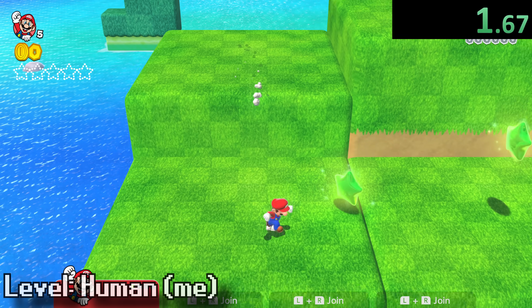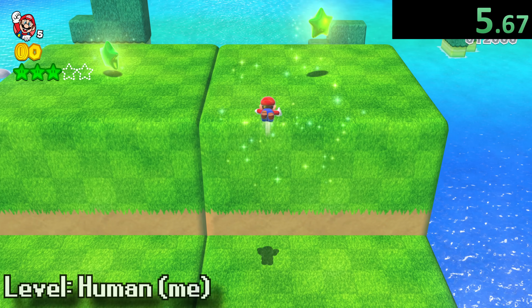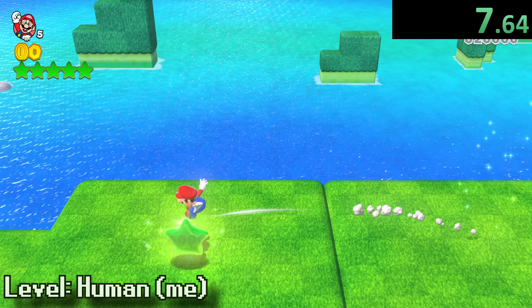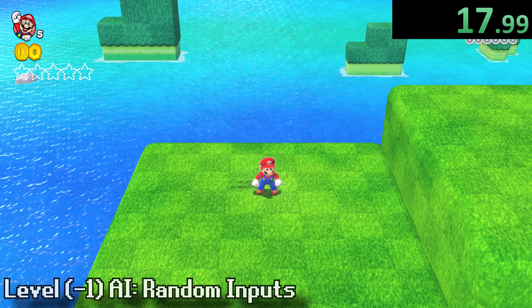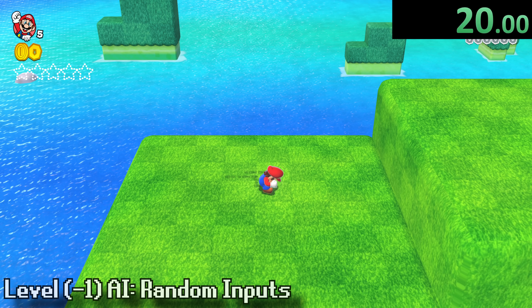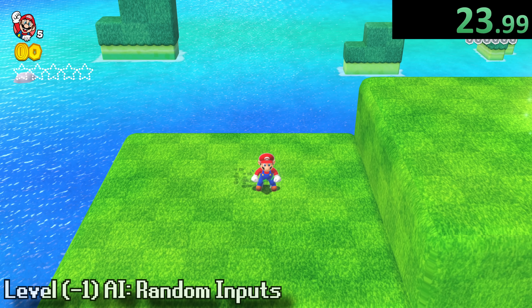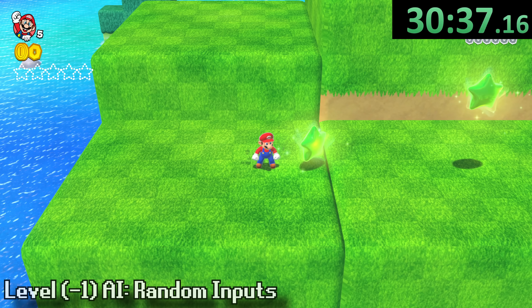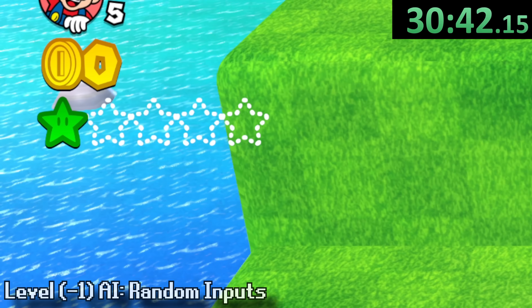Even if you've never played this game before, you could probably quickly figure out how to collect all of these green stars. No matter how you do it, you're definitely better off than our first AI. This one is so bad I'm going to call it level negative one, because it doesn't even deserve to be called level zero. It's just completely random inputs — you just inch along, and after about half an hour, Mario has collected only one star.